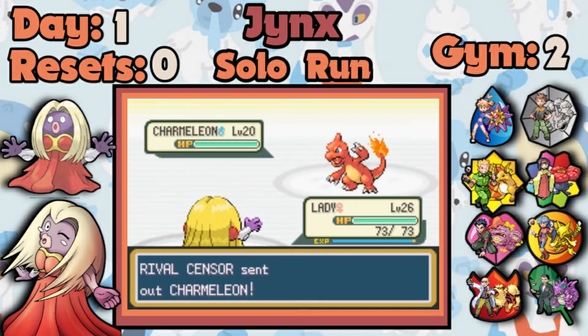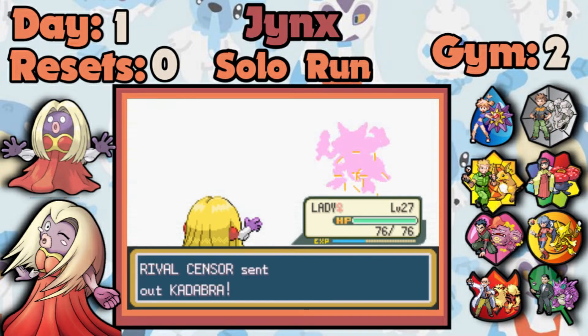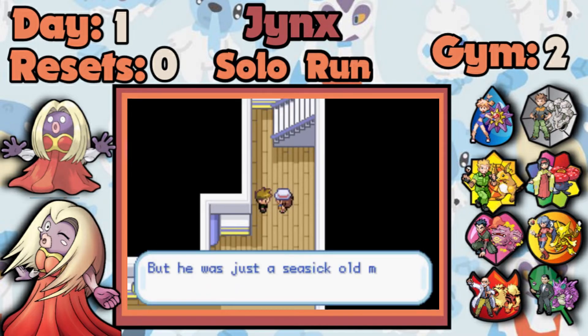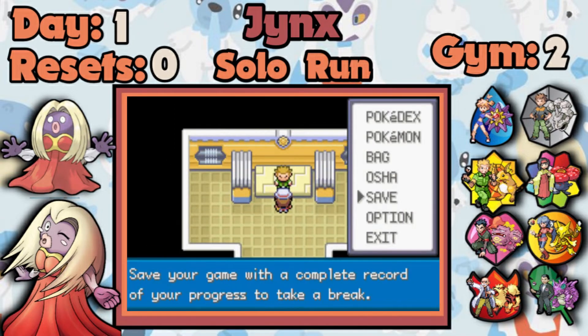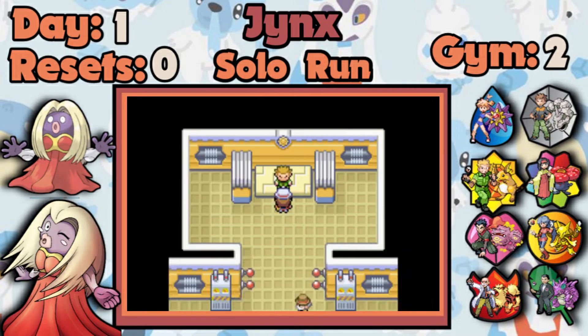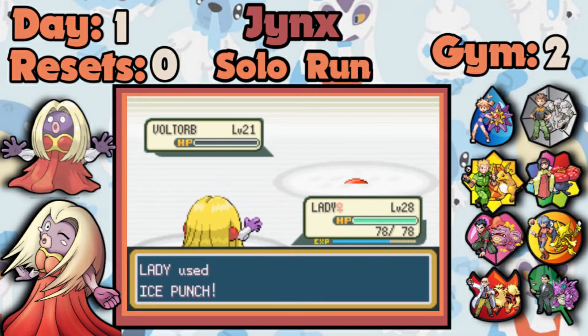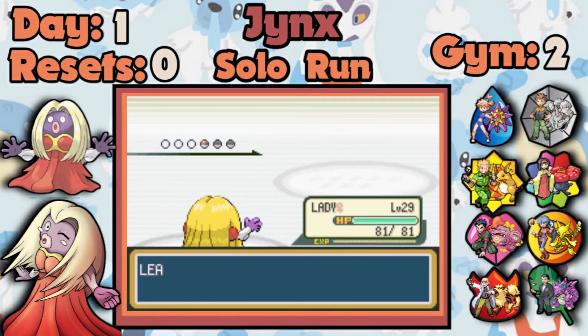Let's move to the second rival fight. I have Ice Punch — a reliable 75 base power move — and Water Pulse for Charmeleon, so I don't think they can cause me any issues. Raticate is a one-shot obviously since I'm overleveled. As I've grown this channel and played various runs, I used to speed-run and avoid as many fights as possible in the early game, but now I've realized the fights to skip are in the mid-game. You need early levels to establish a lead in the run.